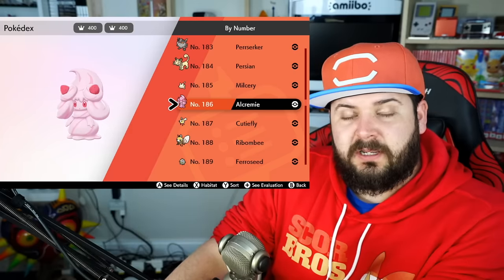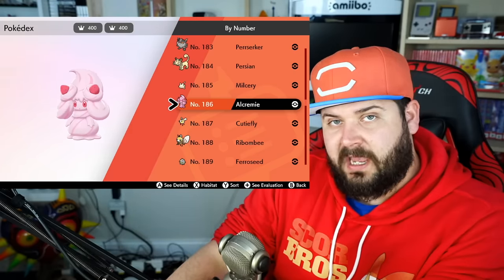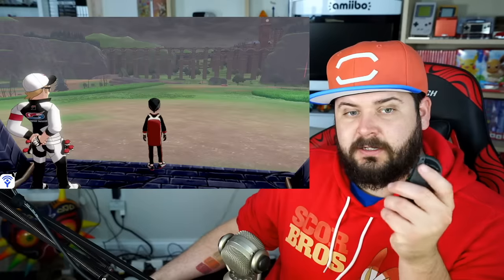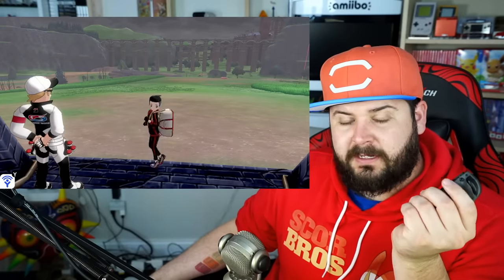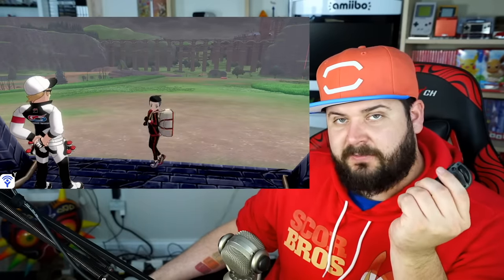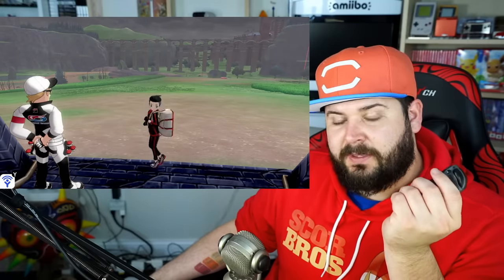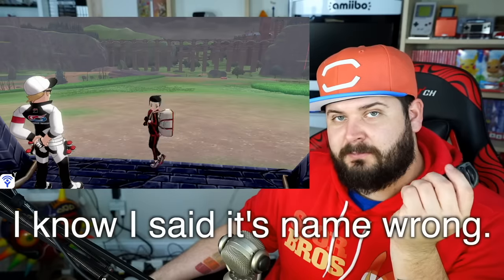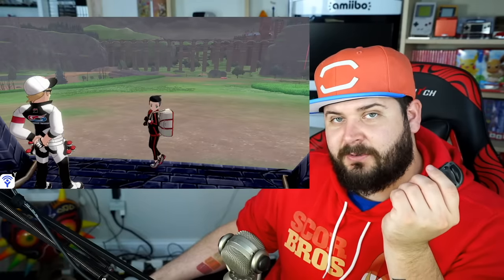Milcery evolves into Alcremie if it's holding a special item that you get at one of the Battle Cafes. After you do a battle, you get an item — make it hold that, take your joystick and spin it around. Depending on how long you spin, the time of day or night, which direction you're going in, and several other things in addition to the type of item you're holding, it will change what form Milcery evolves into as Alcremie. It just changes its form, none of its stats or anything else.